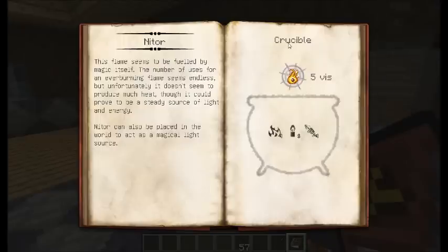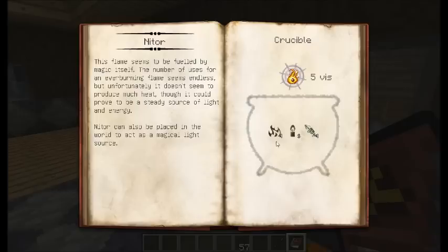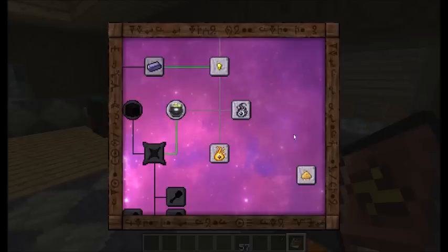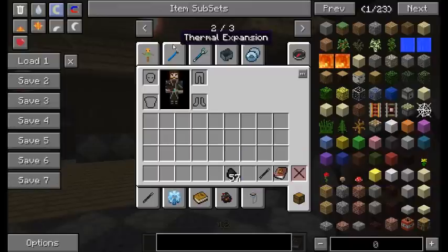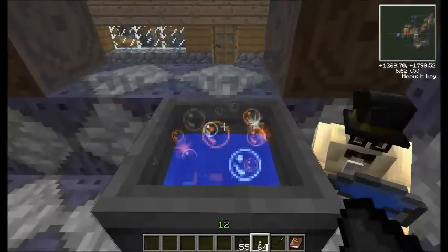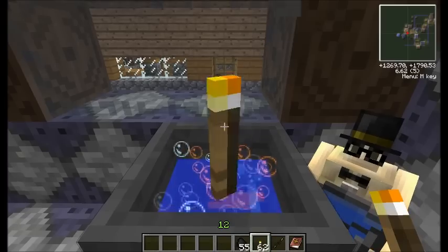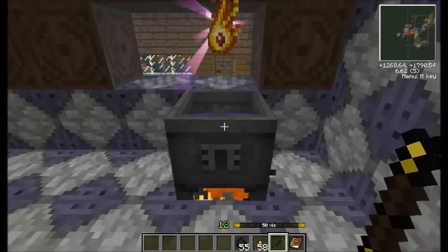If we take a look at nitre, it tells us that we need the crucible to create this, and we need to put in different elements into the crucible. As it says, you need ignis, lux, and potentia, and it has a little number next to it telling you how much of each you need. When you're holding shift and looking at an item, it tells you exactly how much of an element it contributes. Coal contributes two ignis and two potentia, and torches each contribute one lux. So if I put in two coal and six torches, and right-click with the wand, I get out a nitre.